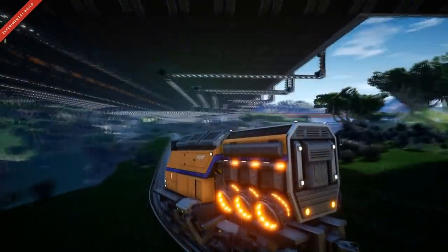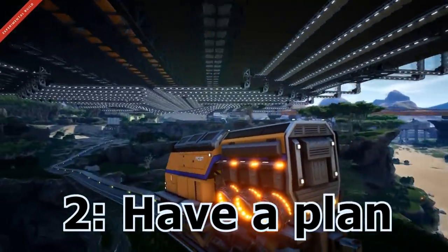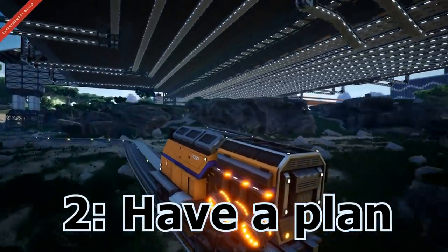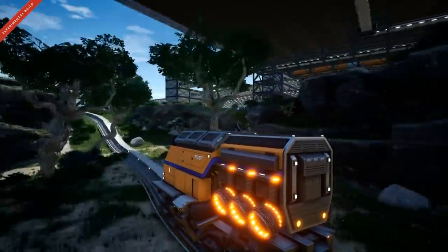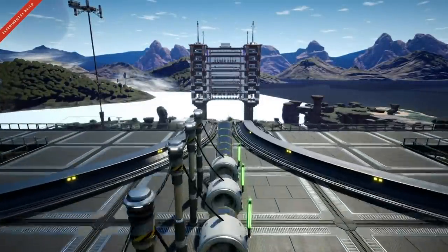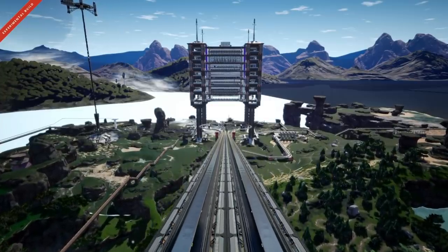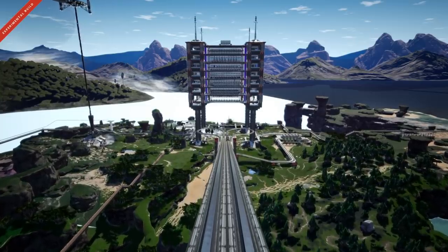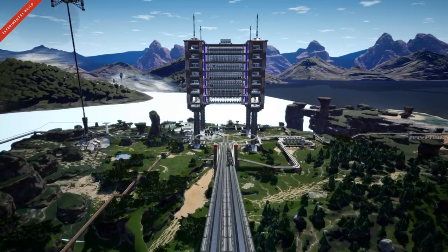Which leads nicely into tip number two: have a plan. In my opinion there are three main ways to plan a massive project — those being bottom-up planning, top-down planning, and lastly designing a building you want and then making everything else work with it. When I say bottom-up and top-down I'm not talking about the structure of the factory, I'm talking about the production line itself.